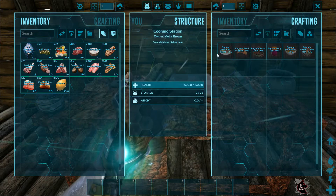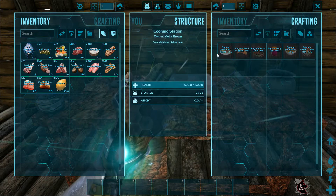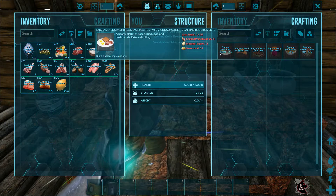Now that's a very healthy dish. The Breakfast Platter restores 100 food, 180 health, creates 50 insulation, and makes you lose almost no food for the next 2 minutes.